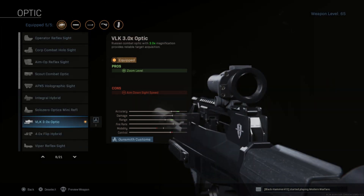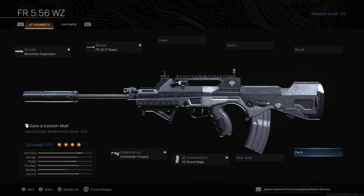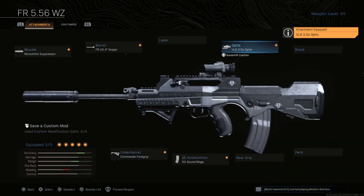And finally the VoK 3x optic. Now remember, in most of my class setups I always leave an optic as optional — you can remove this if you prefer the iron sights and replace it with anything else. So yeah, that's the FAMAS setup here.